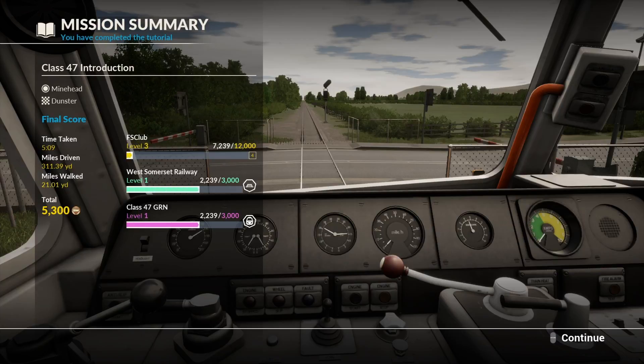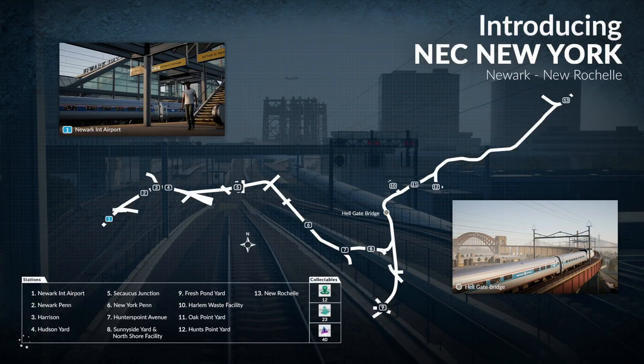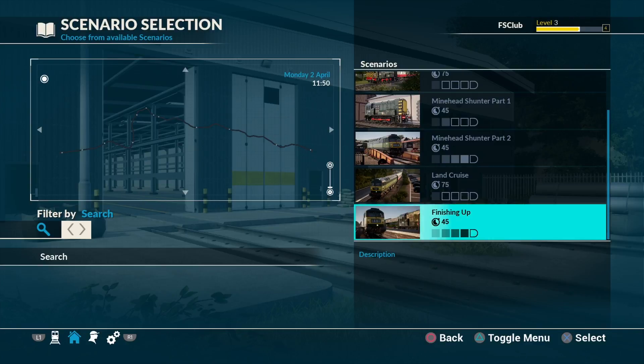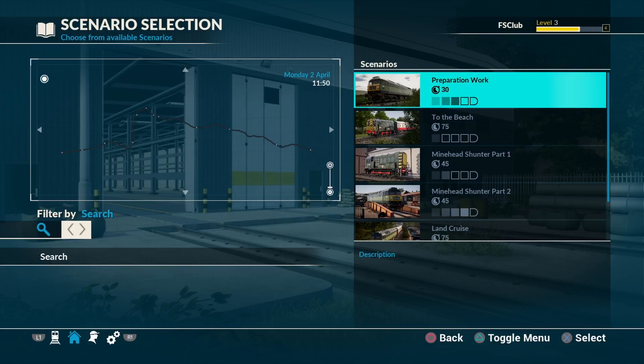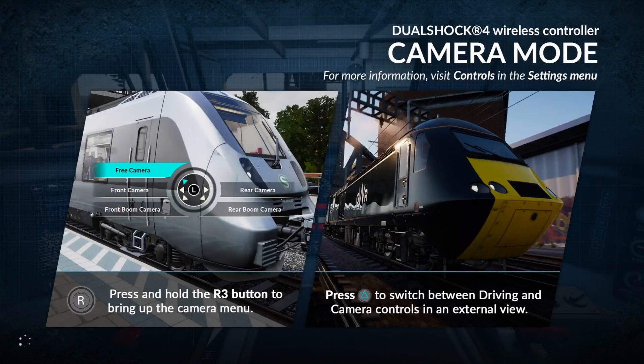Really wish we could use those coins. Let's push continue and go back to the main menu. So that was the tutorial for the West Somerset. Now we're going to do the first scenario. Okay, we have one, two, three, four, five scenarios. Preparation Work: take the assigned locomotive from Wilton Diesel Depot and run it light down to Bishops Lydeard, ready to start services for the day. It says it's a 30-minute run - we'll see.